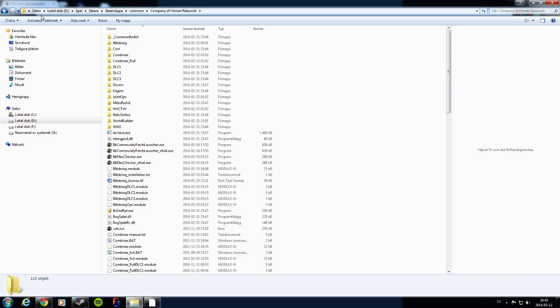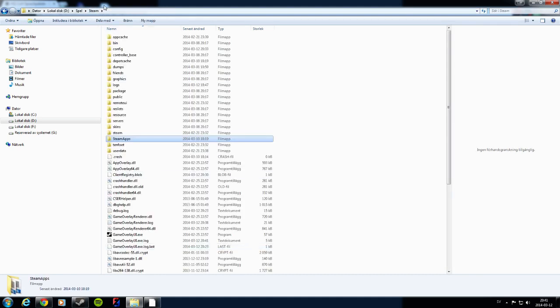Whatever disk you have it installed to, or directories underneath — I use my D drive under Games. So the path is Steam, Steam Apps, Common, Company of Heroes Relaunch, basically. The installation might take a long time; it took 15 minutes for me to install it.